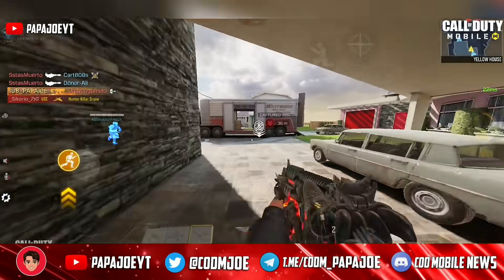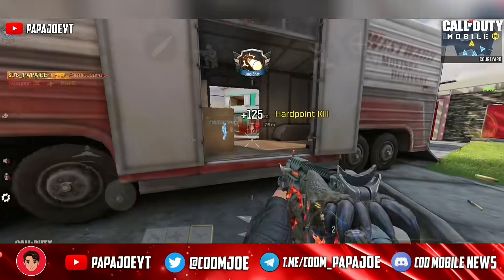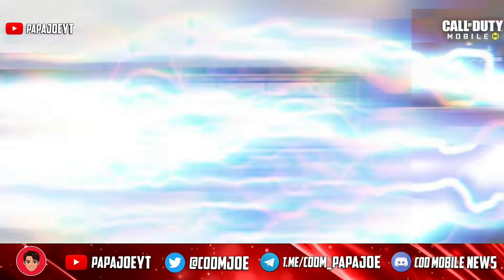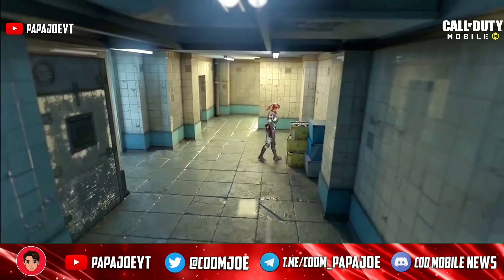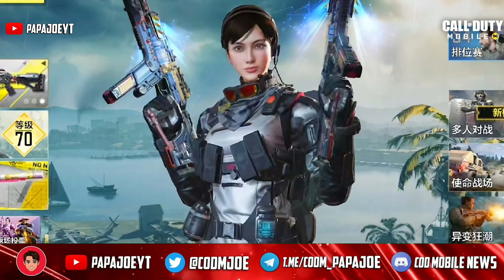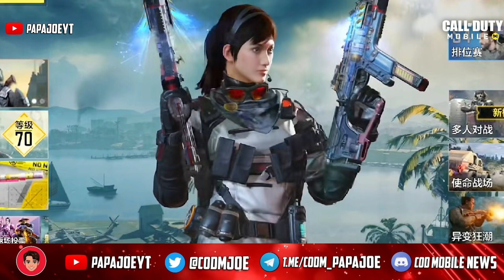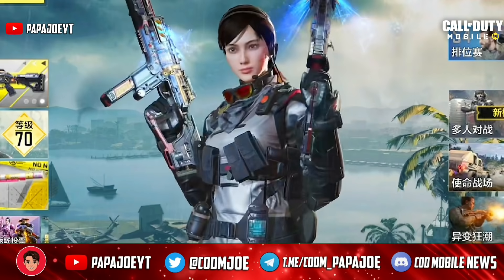Now let's take a closer look at the epic character skin from the upcoming Veiled Moon lucky draw, and then take a look at the beautiful legendary QQ9 in Moonlight. The new lucky draw brings the next Manta Ray character skin in the game after the Manta Ray in Full Bloom. What is striking about the upcoming character skin is firstly her beautiful appearance, the fact that she has already been released in the Chinese version, and generally the armor she wears.